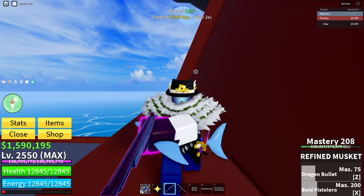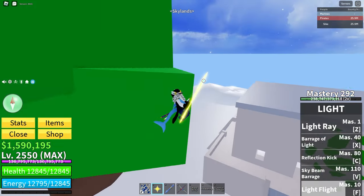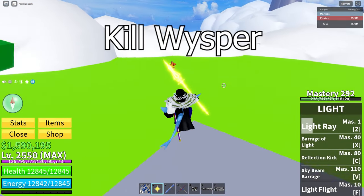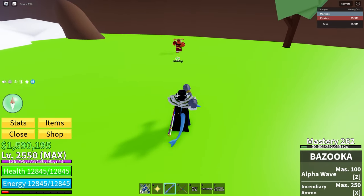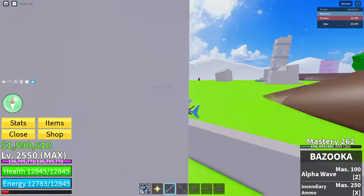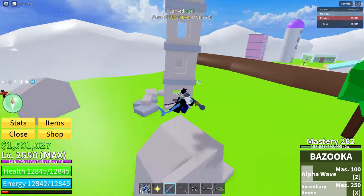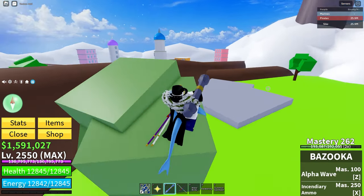If you are going to get any of the guns, you should probably get the Refined version if there is one. Bazooka. I'm in the Skylands right now — you have to head up to the upper Skylands to get the Bazooka. It can be dropped from the boss Whisper with a low chance. Like the Cannon, it shoots explosive shots. It has two moves: Alpha Wave, which sends the enemy far backwards, and Incendiary Ammo, which shoots four shots instead of the Cannon's three. It is basically the Refined Cannon.